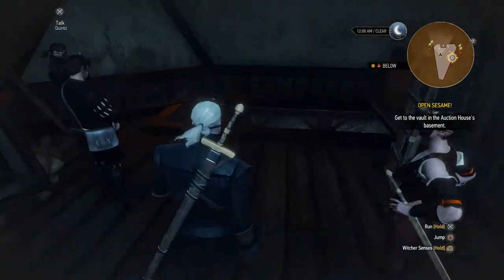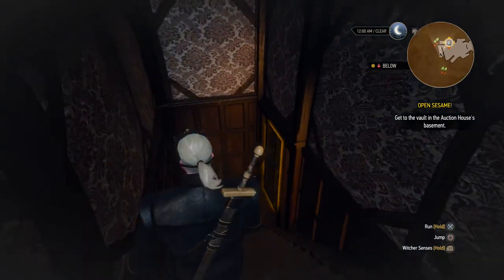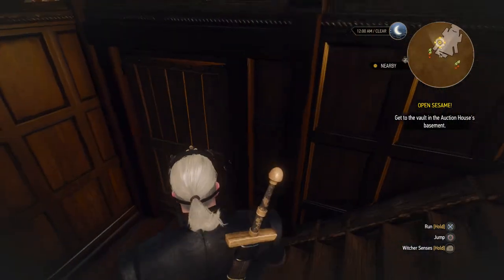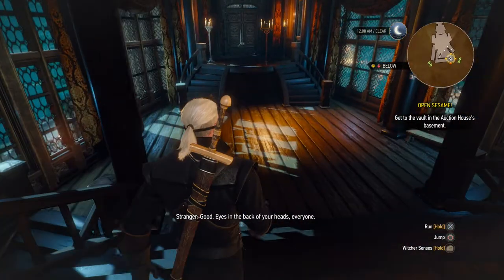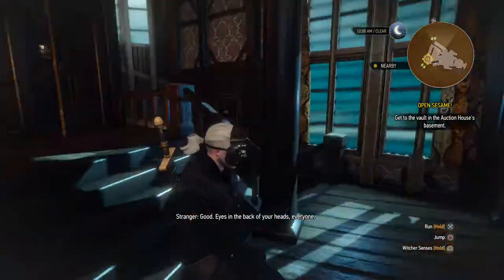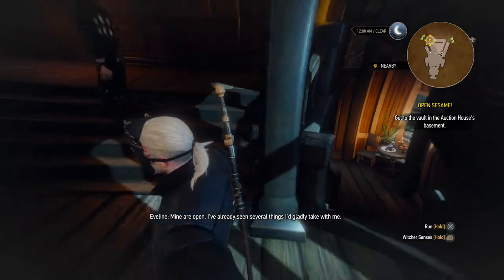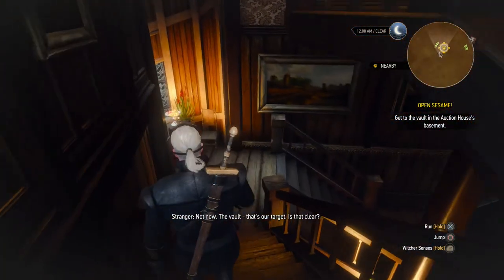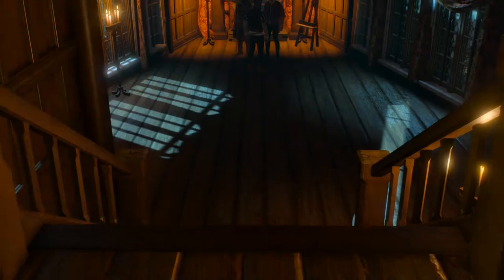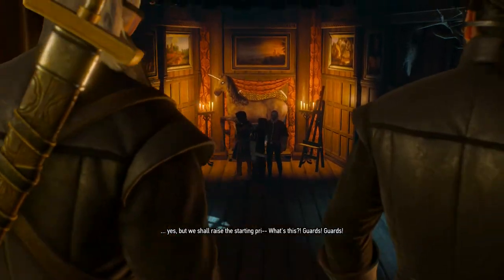So let's go down. I don't think there's anything else here. Let's see if there are any guards here — I'm going to suppose there are. Clear for now, knock on wood. Eyes in the back of your heads, everyone. Mine are open. I've already seen several things I'd gladly take with me. The vault — that's our target. Is that clear? Is the vault down below? Yes, but we shall raise the starting.